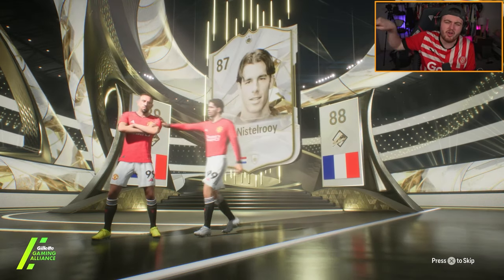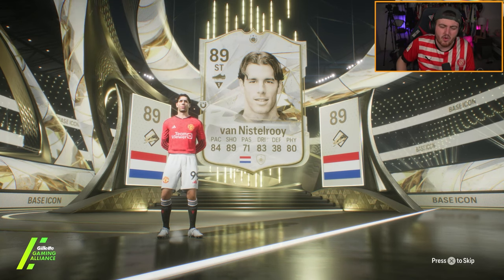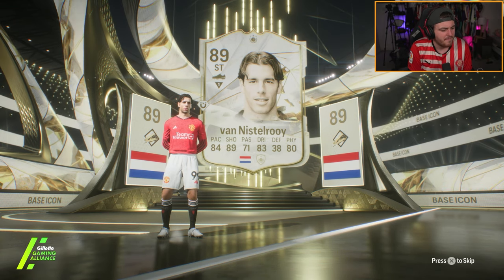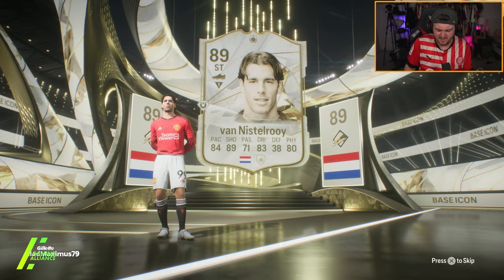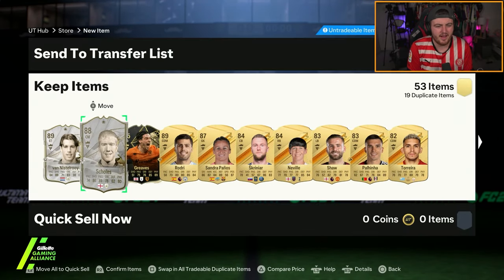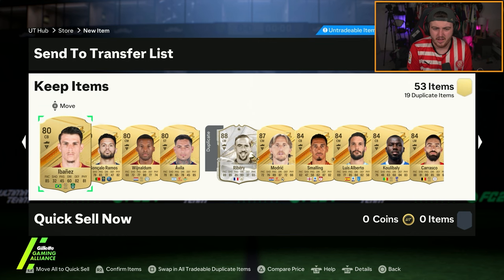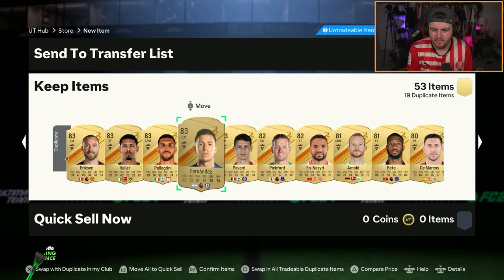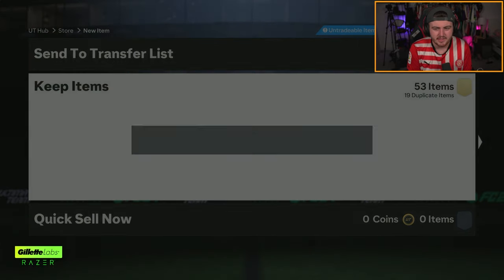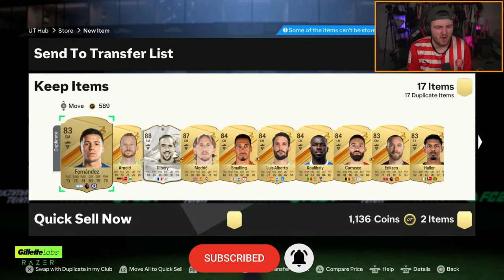Ruvan Nisroi, man. Get back off the stage. Is there anyone 88 or lower that I could get that I'd be happy with? I don't think there is. That's a shame. We get a United pack - maybe a fantasy card in here? Oh, there was one - Molina. Paul Scholes, Ruvan Nisroi and Franck Ribery. Not great, to be honest EA. Not fantastic. Not best pleased.